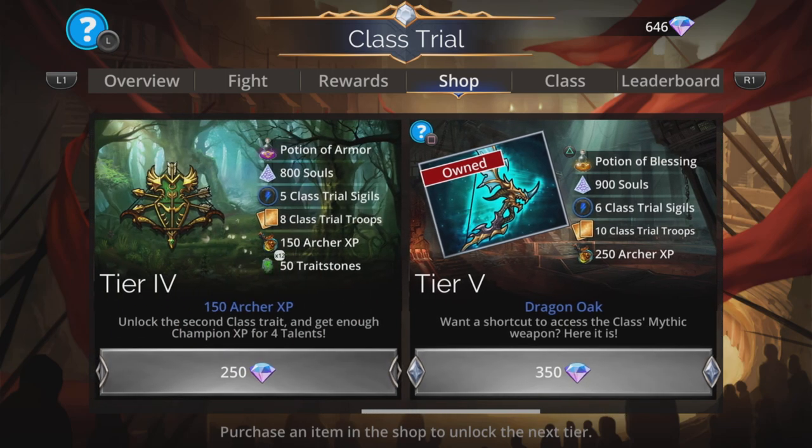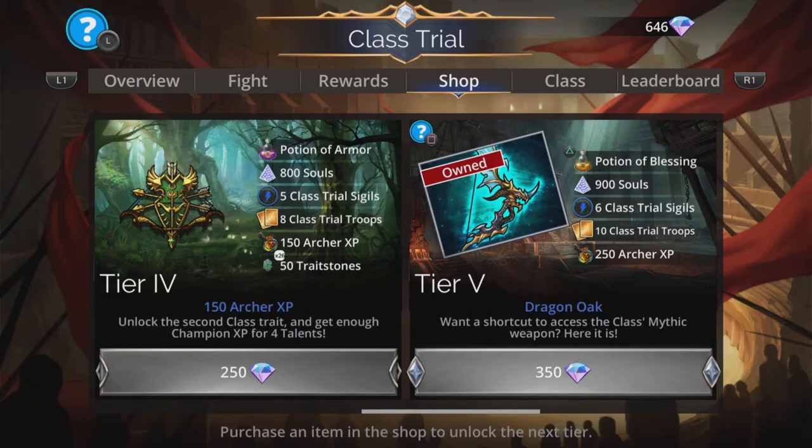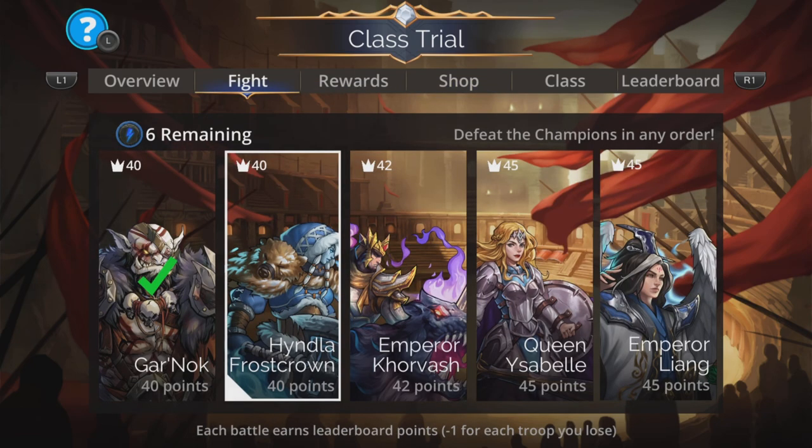That extra XP makes it all that much quicker getting this to level 100. At Tier 5 there is the class mythic weapon, but it's nothing fantastic. It's the Dragon Oak — remove all gems of one of the enemy's mana colours, deal magic-based damage to the enemy, boosted by gems removed. Not that great, so I wouldn't spend gems specifically just to pick it up. You're going to get that weapon anyway once you achieve 250 class wins in Archer, but yeah, go as far as you need to in this.